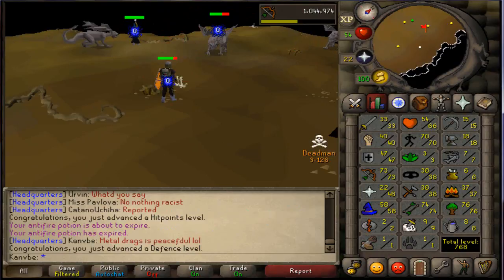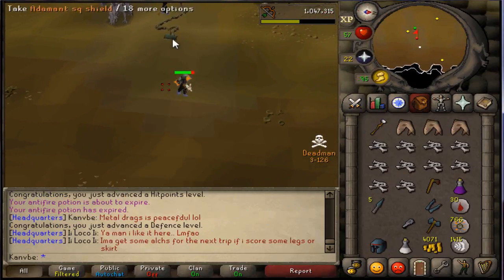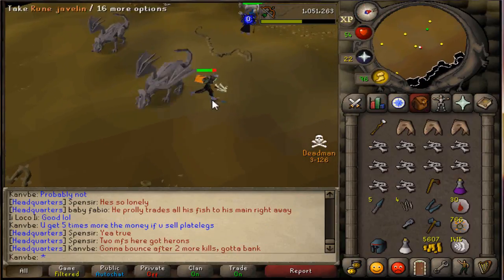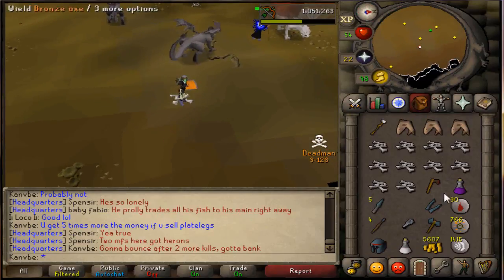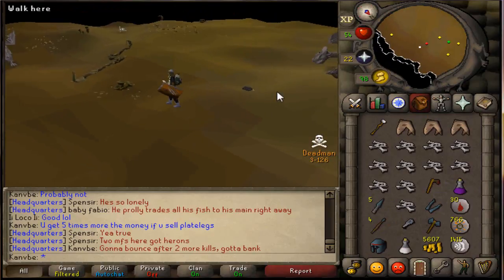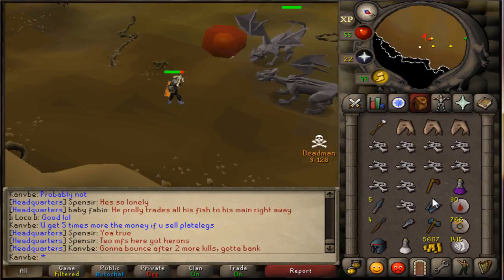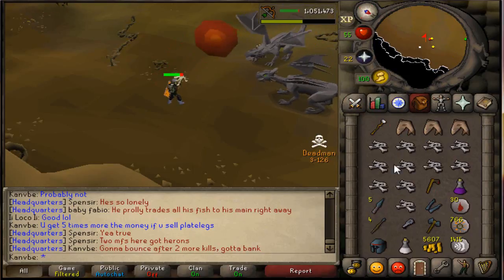Not bad, not bad. Alright, I'm going to do one more kill after this because I don't want to be here for too long and I'm only on two doses of anti-fire potion left. I'm going to do one more kill and then go bank. Actually, I'm going to make a rune crossbow out of these rune limbs and then sell it — see how much I can get for a rune crossbow. And I got the rune battleaxe as well. Bank has been made.